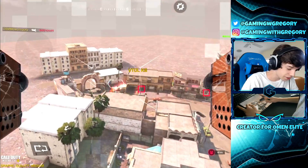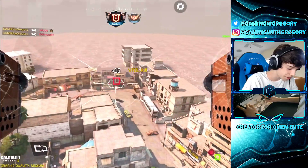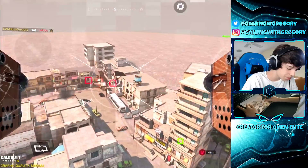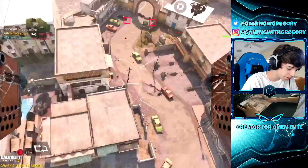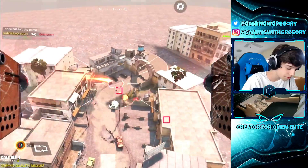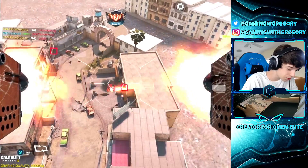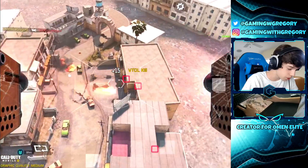We got the Beetle scorestreak. I don't like getting the Beetle on this map because it's hard to hit enemies — they're always hiding in places I can't reach. I think I'm getting RPG'd by something. Unleash the missiles — can I hit that guy? I guess not.